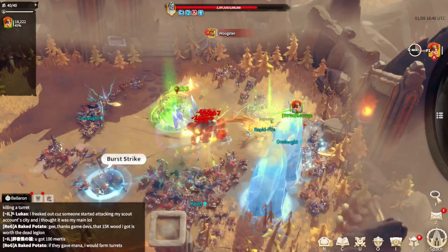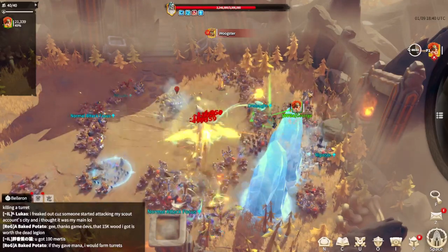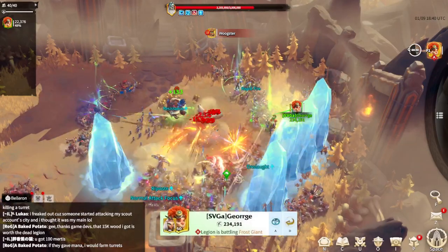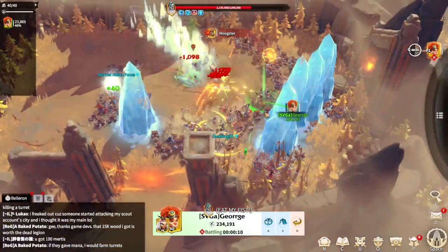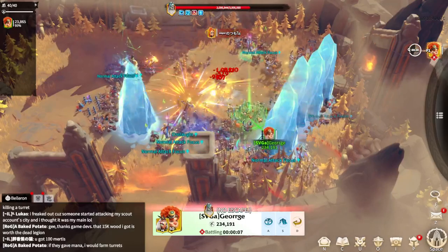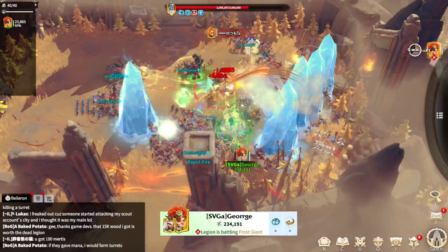We are still on phase one, just dealing as much damage as possible. After that it will be all about movement — as you can see we are in a bad position. It's always better to move, simply because ice is your friend in this kind of fight. It's always better to be near ice.